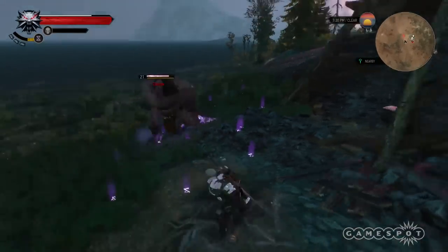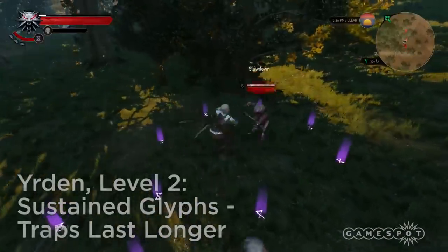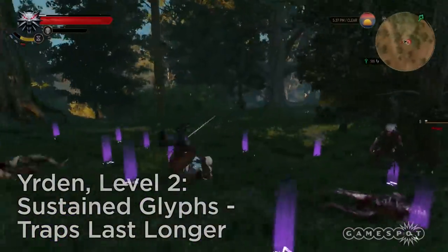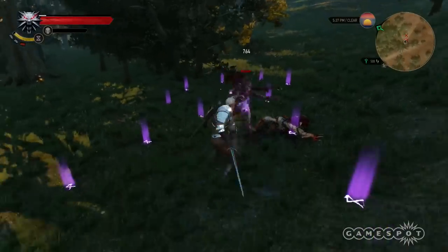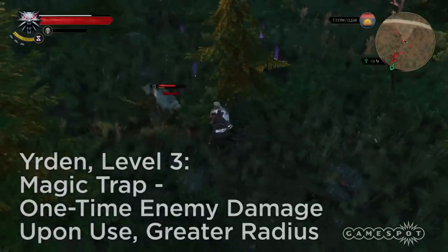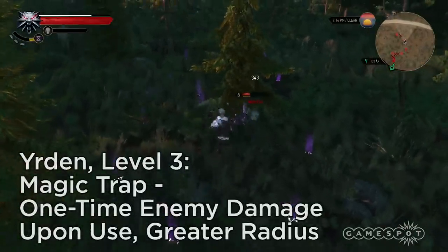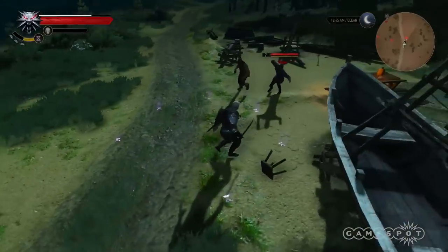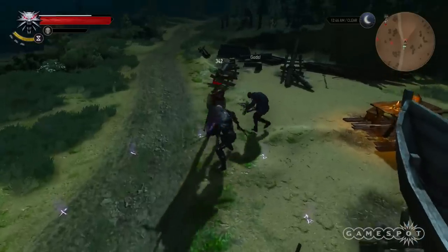Level 2: Sustained Glyphs makes traps last longer. In addition, when you activate the next level of Yrden, you get more chances to activate multiple traps at once. Level 3: Magic Trap adds a one-time damage effect and increases the trap's radius. Try dropping Yrden only when an enemy draws near to inflict that damage and get the most out of the trap.